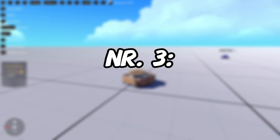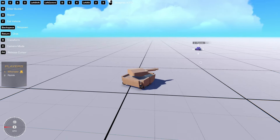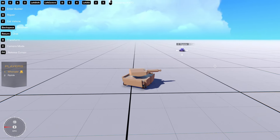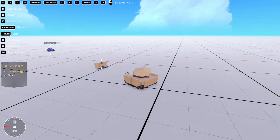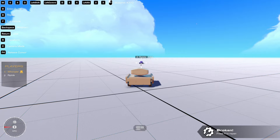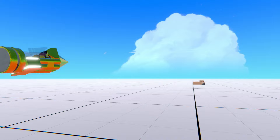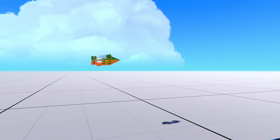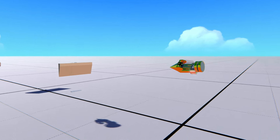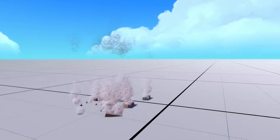Number 3: Detachable armor. Could you argue that it's just oversized flares? Yeah, you could, but I won't like you very much after that. My newest line of defense against projectiles is the detachable armor, which launches to hit the bullet before the bullet hits you. The detachable armor can stop any projectile basically — it doesn't matter if it's custom or if it's in the game, it will stop it. Is it practical? No, don't do it, it's definitely not worth it, but it does look pretty cool.